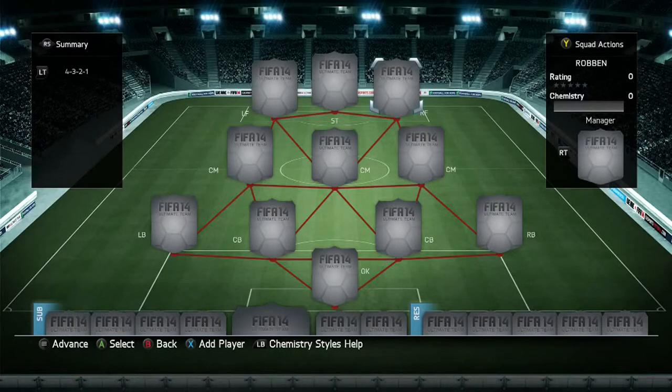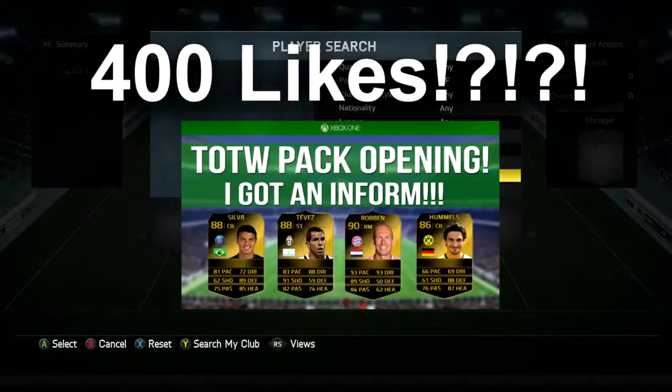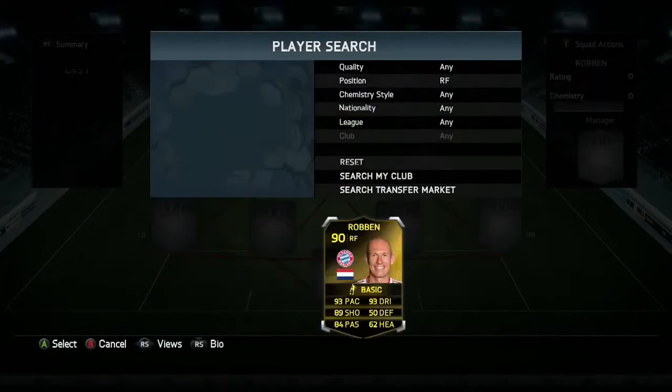All the links are down below in the description. You can use Beach5 for that 5% discount on any PlayStation, Xbox or PC coins. If we can get 400 likes on this video, go ham on the like button, then I will upload tomorrow a new team of the week pack opening where I've packed an inform.